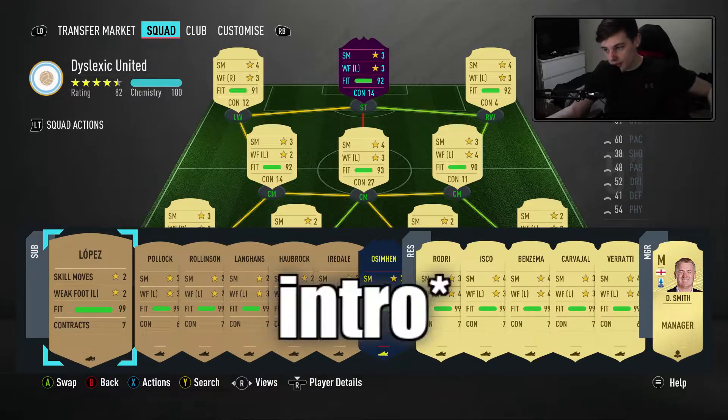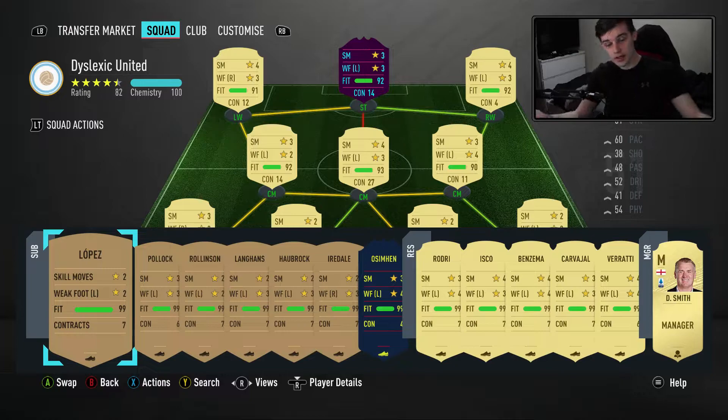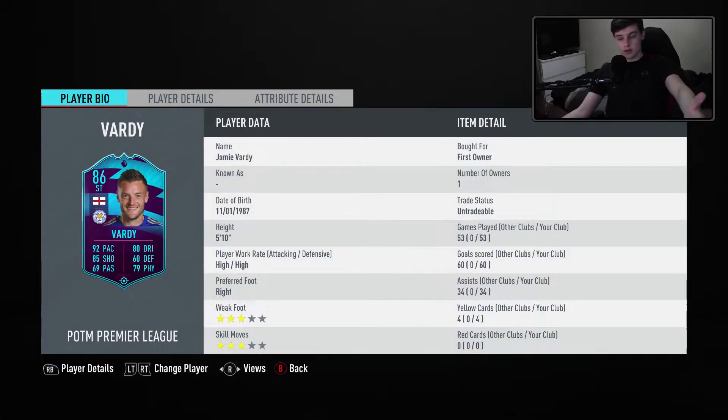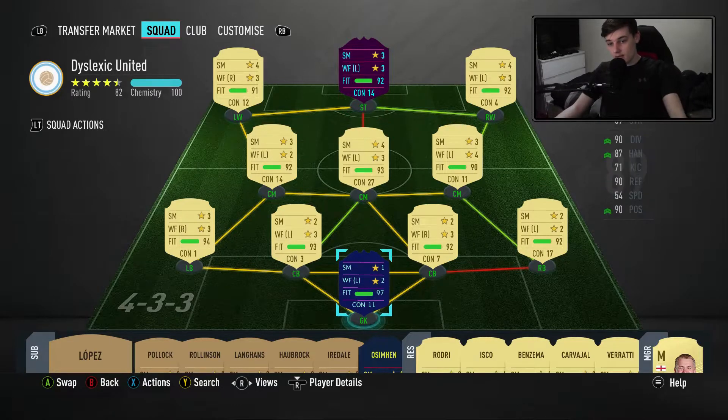Woohoo, another squad builder! You know what that means? I'm dry for content and I have nothing else to record. No need for outro — squad builder, that's another one. It's a 500k squad builder with Player of the Month Vardy, this card himself. Good card — I thought I'd build a team around it because that's what my team's around and I'm dry for content. Let's just get into this.